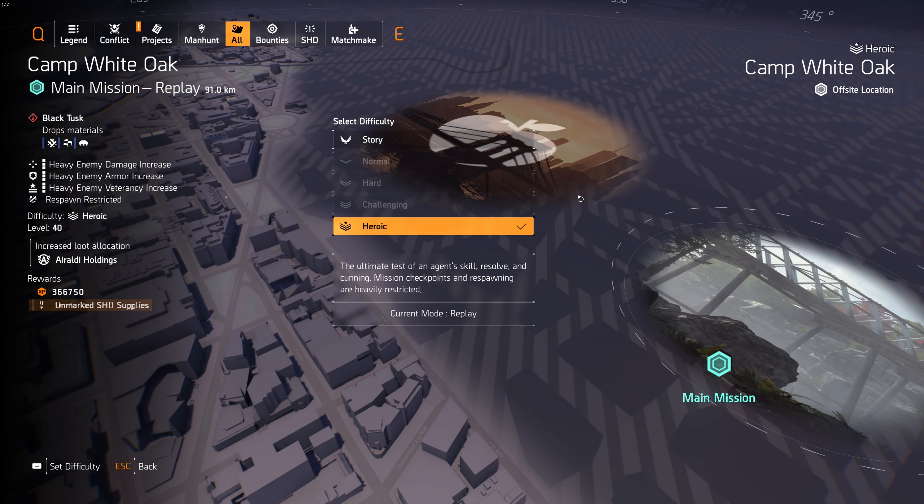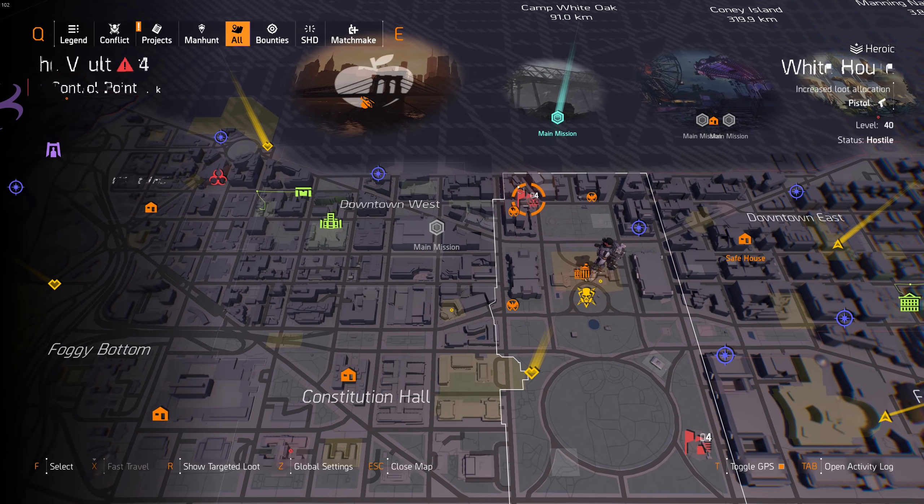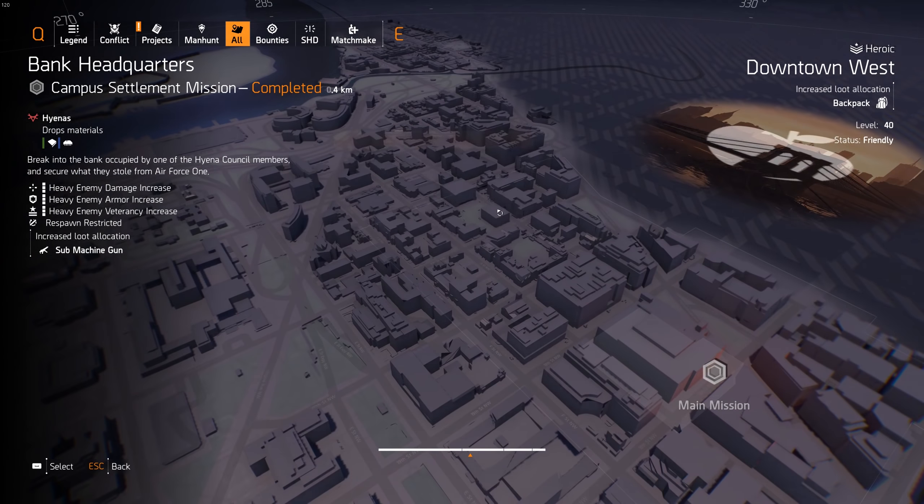We also have Camp White Oak, which I think is a decent mission when you can play it on Invaded — it's got a lot of bosses as well. If it's not Invaded it's not as good; right now it's only two bosses. But when it's Invaded I think it's worth doing.